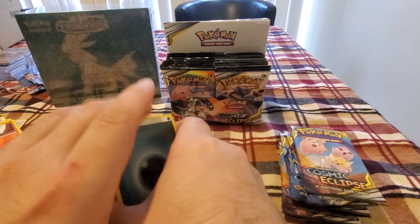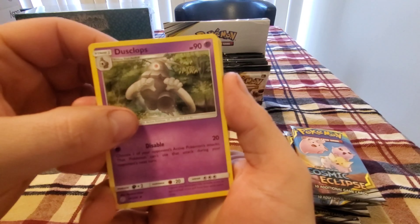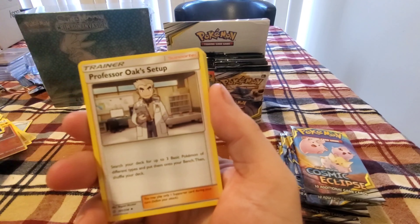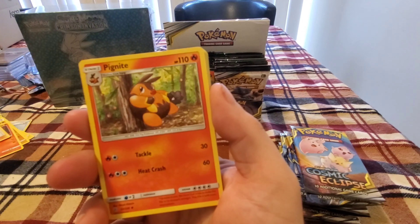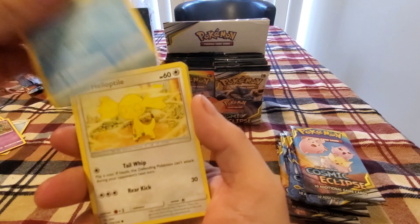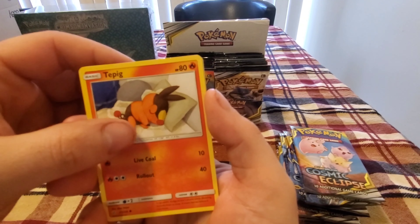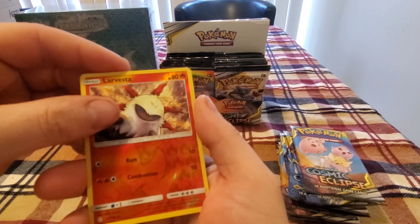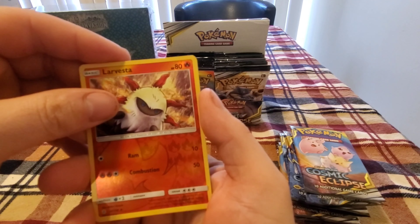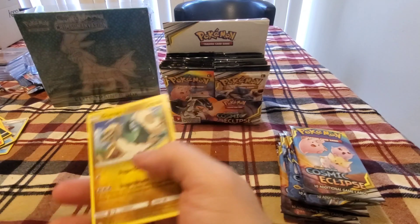Okay here we go. Dark Energy, Dusclops, Professor Oak's Setup, Pikipek, Golett, Stufful, Helioptile, Karrablast, Tepig — reverse hollow Larvesta with a non-hollow Drampa for the rare.